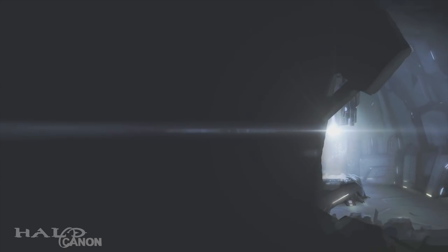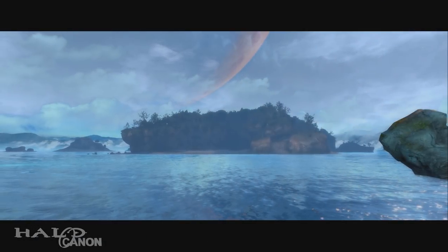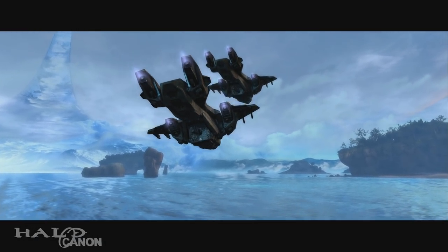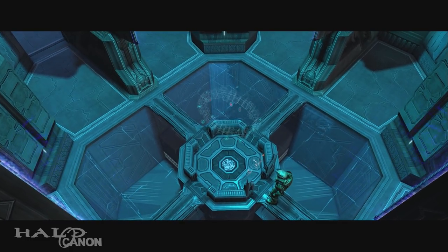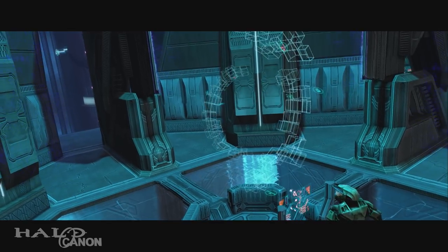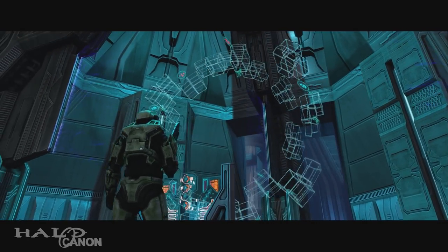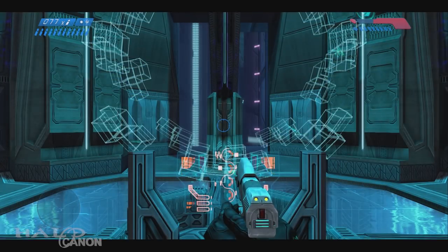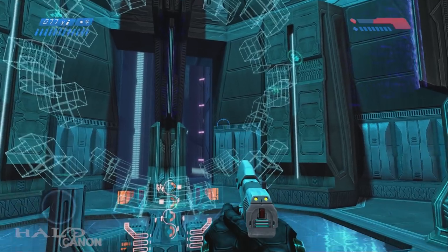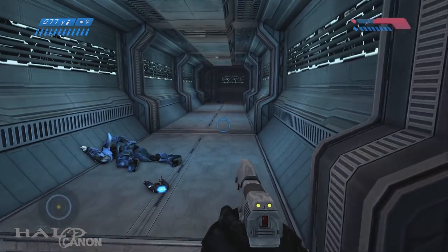Halos have a number of structures that service the needs of the ring or of a reclaimer or AI. The first of these, central to just about everything else, is the Cartographer. The Cartographer contains a ring's map room, from which a user could find any number of other facilities along with real-time information on the ring's condition and any critical risks. During the Battle of Installation 04, the Silent Cartographer was used by the Covenant and the UNSC to locate two additional sites.